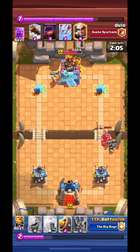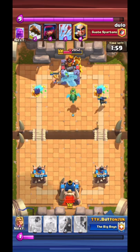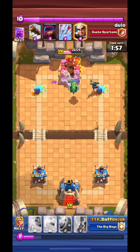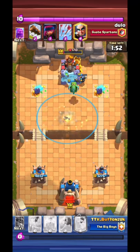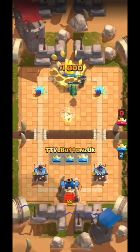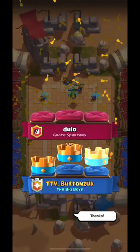I've got a Royal Giant and Mini-Pekka destroying the right-hand tower, and then I've got a set of E-Barbs destroying the left. A Mini-Pekka to defend his Mega Knight again, and then I just put a Baby Dragon in front of his King Tower to block so the Mini-Pekka can get a few more shots off and I can win the game. And I honestly have no idea why people play Elixir Golem.